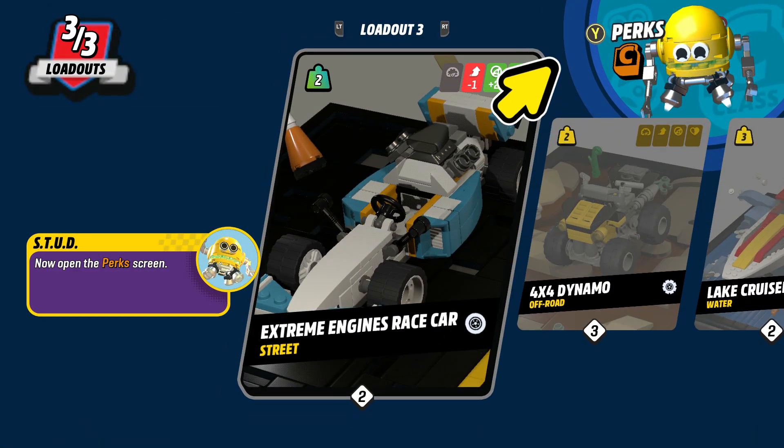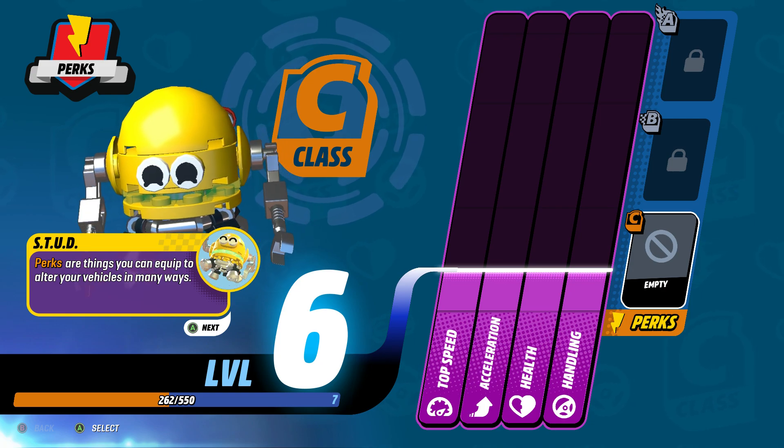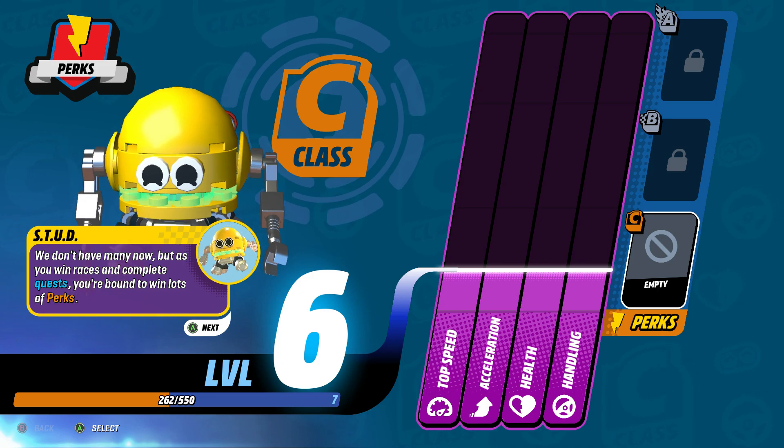Select the Loadout option. Now open the Perk screen. Perks are things you can equip to alter your vehicles in many ways. We don't have many now, but as you win races and complete quests, you're bound to win lots of perks.